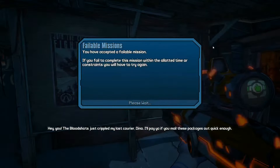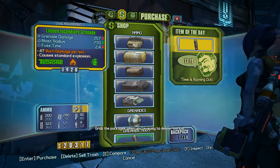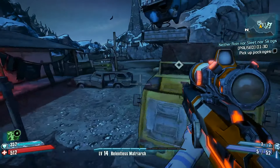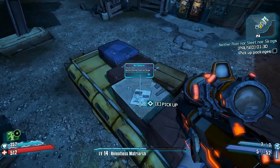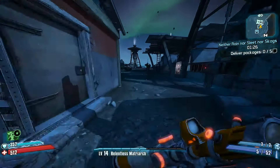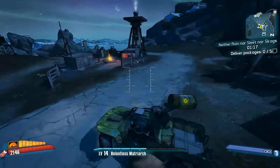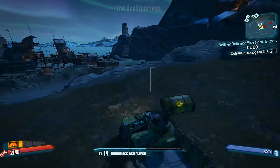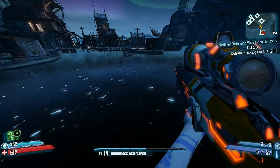The mail must arrive on time. Accept a failable mission — if you fail to complete the mission within the time constraint, you'll have to trade in. What shots just crippled my last courier, Dino? I'll pay you if you mail these packages out quick enough. Take out the bad guys and grab the packages when you're ready to deliver them, kid. I bet this will involve driving a bus. Maybe. Deliver packages.